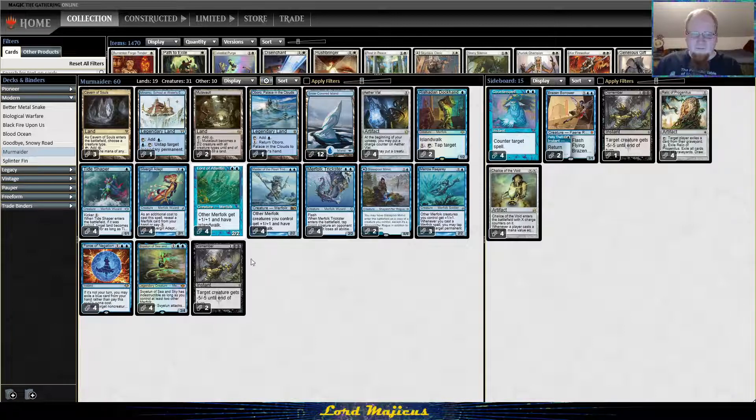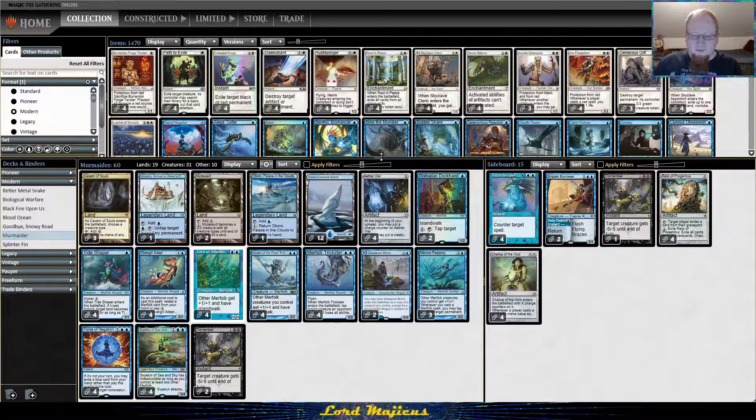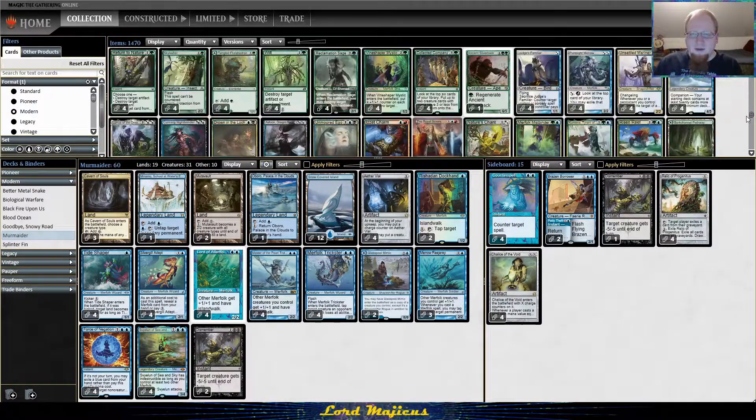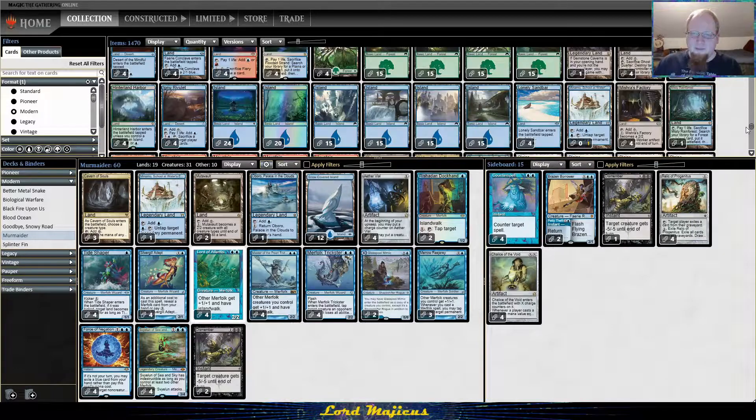One thing — we still have 12 snow-covered islands but we probably shouldn't be playing them anymore. There is actually a hate card against them now, so everybody wave goodbye to the snow-covered islands.